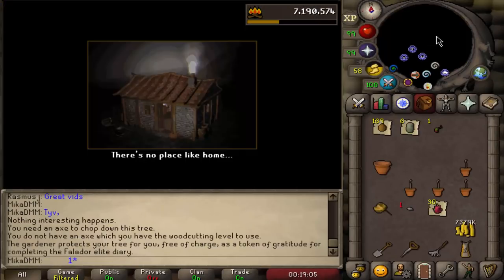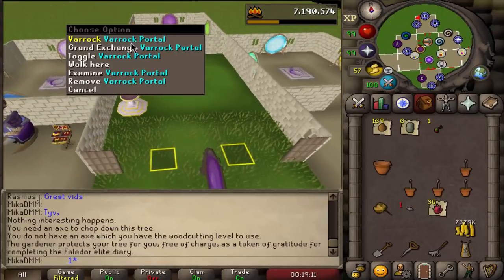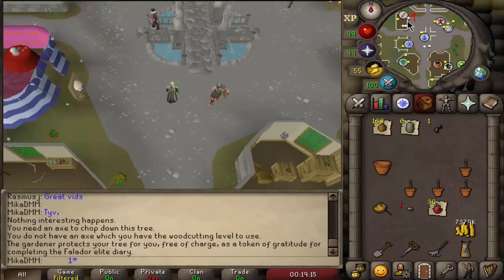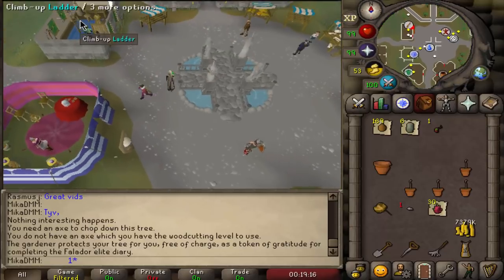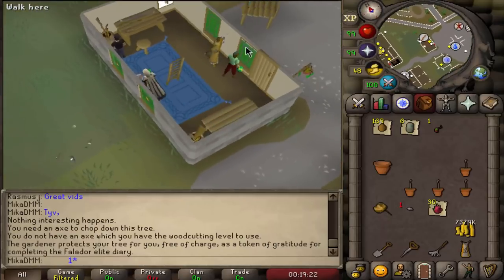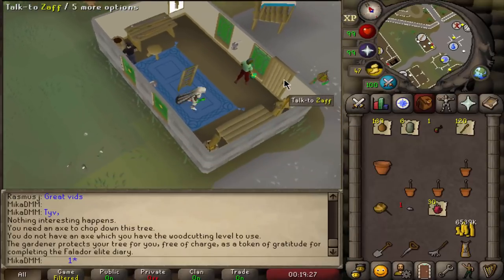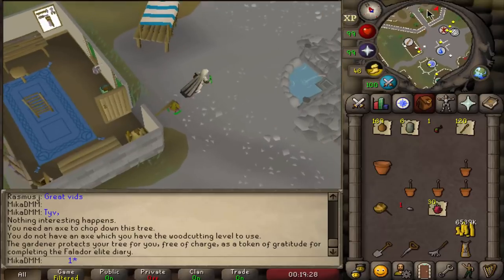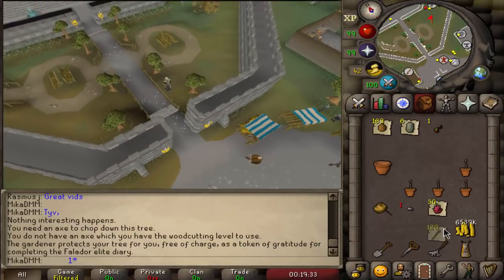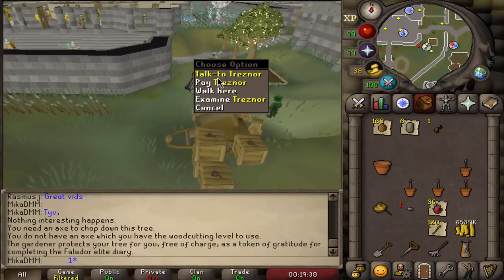Here at Varrock I also do my daily if you've completed the Varrock diaries — you can claim your daily battlestaffs while doing farm runs. I come here during the farming run, claim my staffs, and pay around 840k at the discounted price. You get money right back from this. And here is the final tree patch of the normal run.